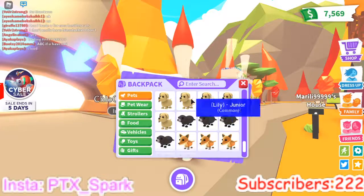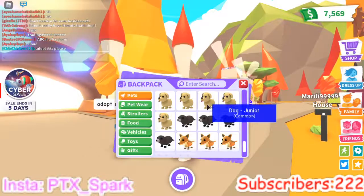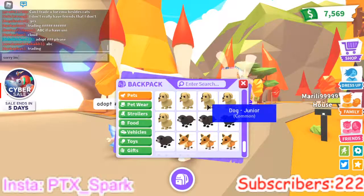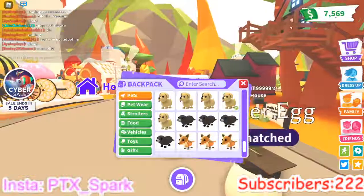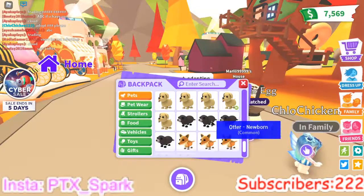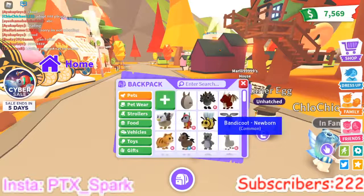I have a Stegosaurus, a Triceratops, three Bandicoots, three Buffaloes, five Cats, and five Dogs — maybe I can make a Neon Dog. I have enough to make a Neon Otter, and enough Tasmanian Tigers to make a Neon Tasmanian Tiger.